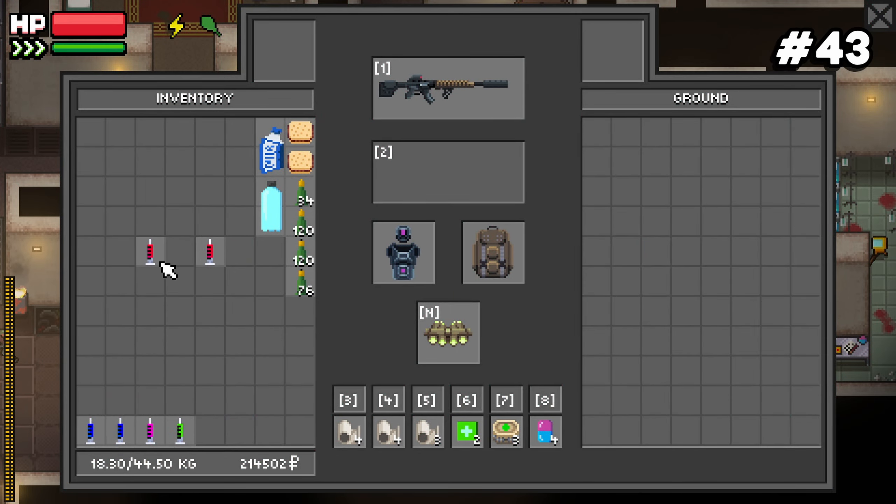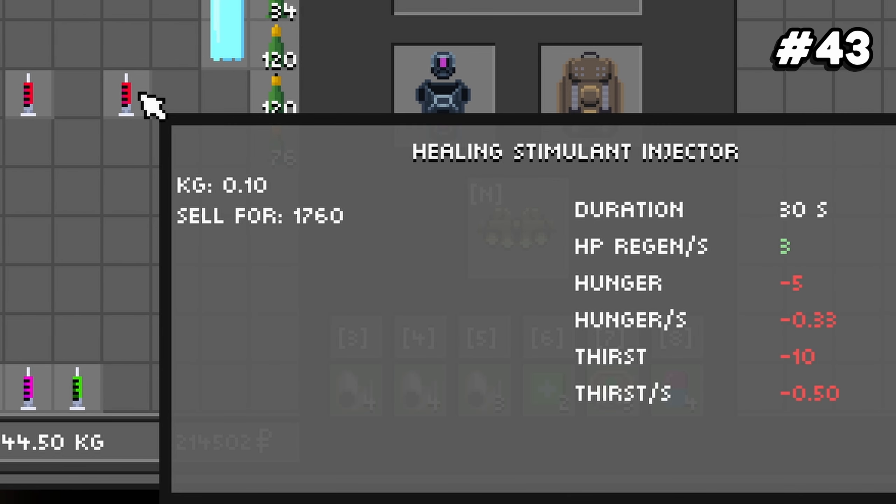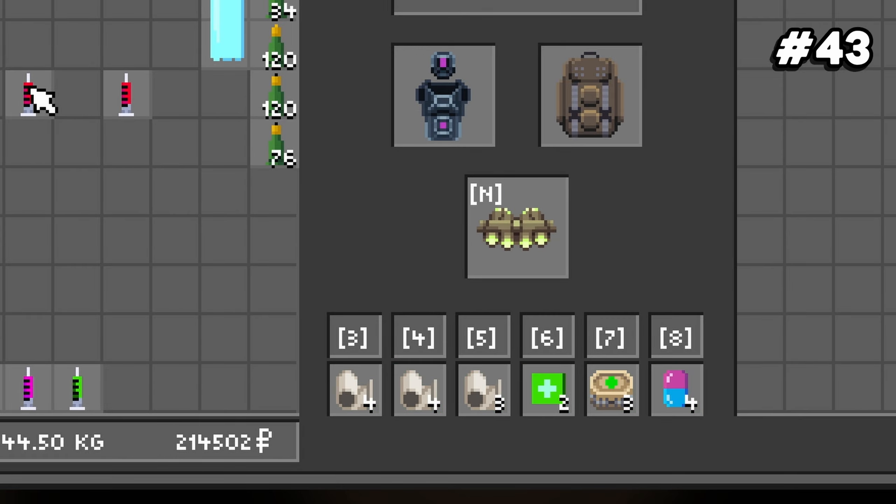Number forty-three: there are actually two red stims in the game — they look exactly the same. One gives you higher maximum health, and the other gives you regenerating health for a short time.